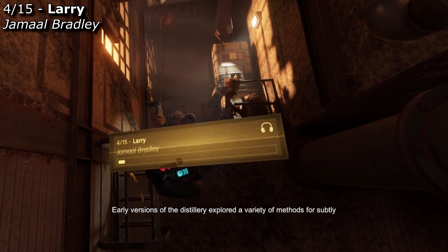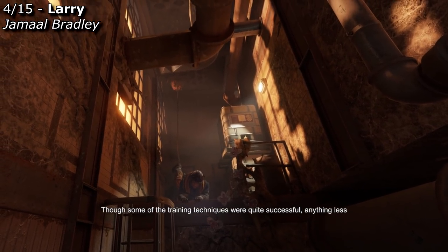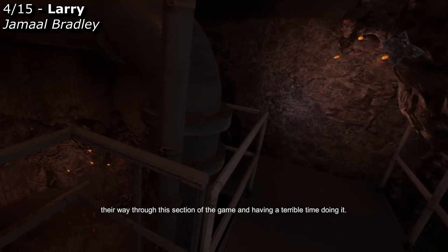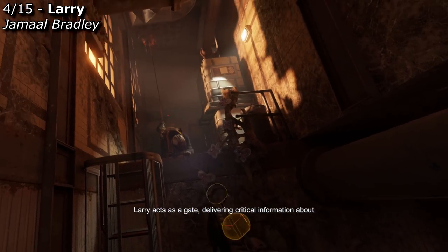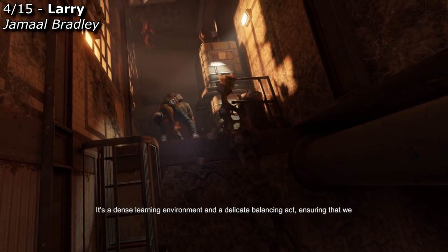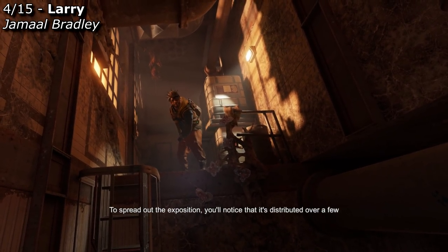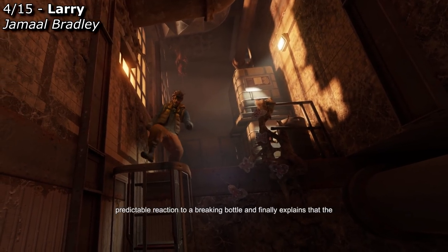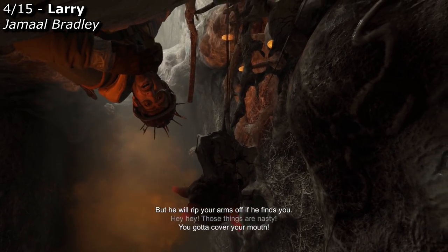Early versions of the distillery explored a variety of methods for subtly teaching players how Jeff works without any explicit exposition. Though some training techniques were quite successful, anything less than a complete understanding of Jeff's behavior resulted in players muddling their way through this section of the game and having a terrible time. Eventually, we determined that explicit training was necessary, and that's where the character of Larry came in. Larry acts as a gate, delivering critical information about Jeff's behavior before allowing the player to proceed. It's a dense learning environment and a delicate balancing act. The exposition is distributed over a few different story beats as Larry first introduces Jeff, then demonstrates Jeff's predictable reaction to a breaking bottle, and finally explains that the player can prevent coughing on Zen spores by covering their mouth. — "Hey, hey! Those things are nasty! You gotta cover your mouth!" "Got it! Thanks!"